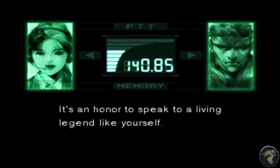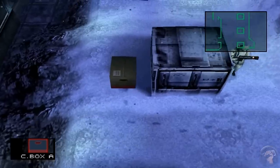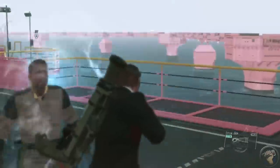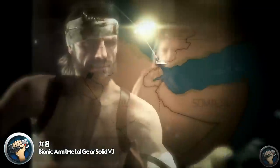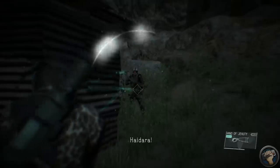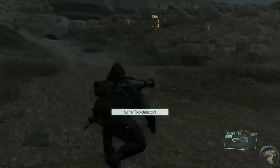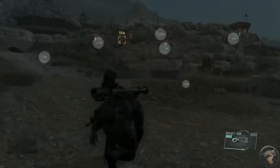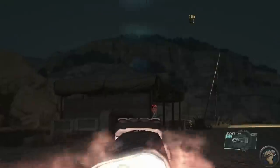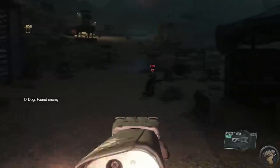The Metal Gear Solid series is famous for its use of tech — the codec, the solid eye, and who can forget the iconic cardboard box? So simple, yet so effective. But you know what's really cool? A robot arm. I'm talking about the bionic arm from Metal Gear Solid V: The Phantom Pain. Designed specifically for Big Boss, this custom-made prosthetic offers near-limitless utility for the technical espionage aficionado. Want to knock out the enemy from far away? Try the rocket punch. Want to pull an enemy closer? You can stun anyone you encounter with a powerful strike or use the hand to grapple them in. This thing's even got sonar — Snake punches the ground with this metal fist to send out the sound waves. Snake can even detach the arm and send it flying across the battlefield like a glorious rocket.